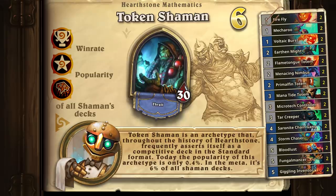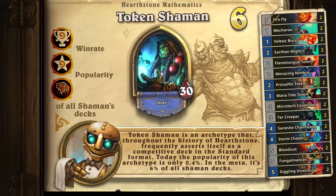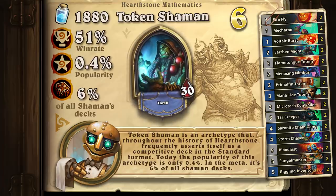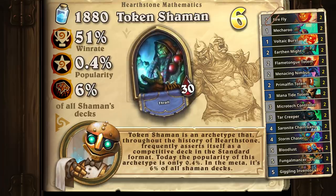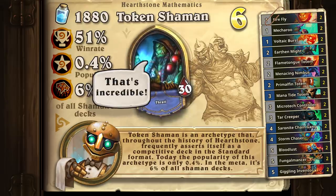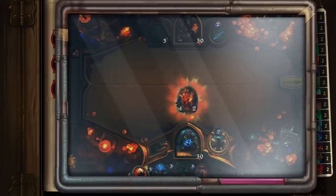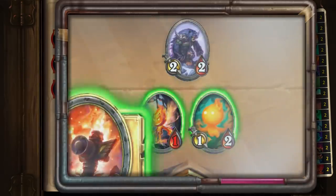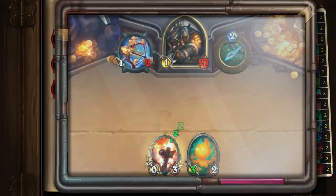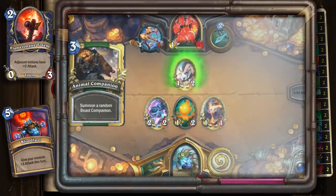Token Shaman is an archetype that throughout the history of Hearthstone frequently asserts itself as a competitive deck in the standard format. Token Shaman looks to develop a wide board state through minions and spells that place multiple bodies on the board. While the deck's minions may seem harmless at first, when paired with Flame Tongue Totem and Bloodlust, even zero-attack Totems can become legitimate threats.